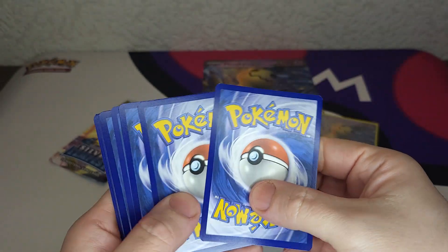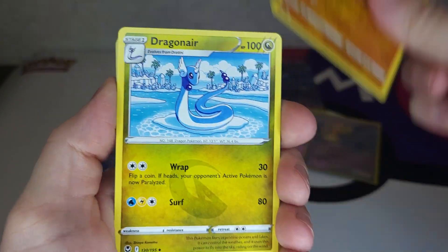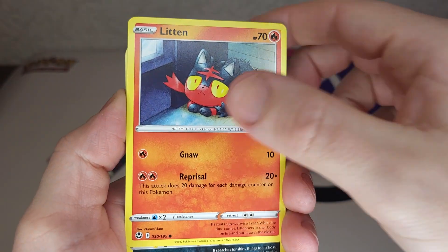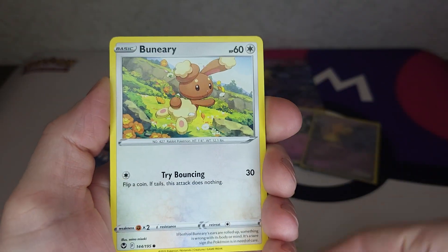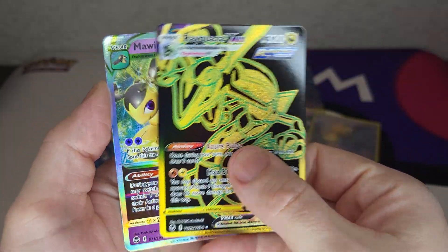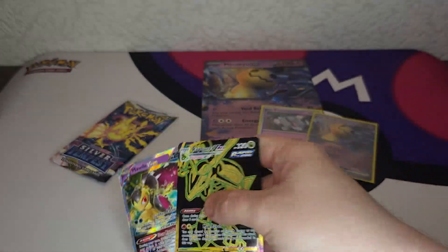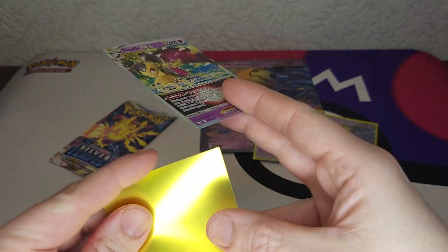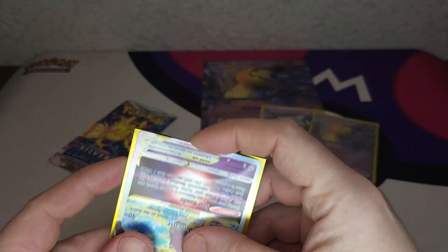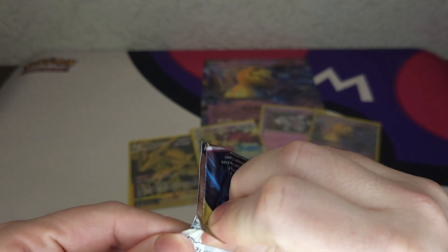Maybe we can get lucky with Silver Tempest. Psychic energy, Flaaffy, Dragonair, Toxicroak, Litten is scared of Mimikyu - we've seen that a lot - Swablu, Rotom, Furfrou. Oh, very nice - Alolan Ninetales! Wow, that is a very good pull! That is a very awesome pull! Lucky with that one. Two hits in one pack makes for a very good box.